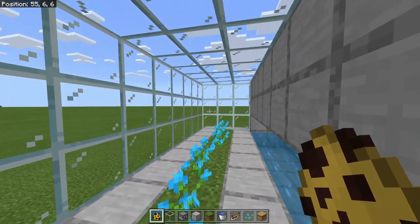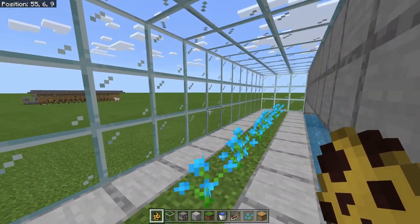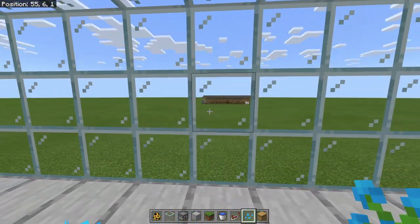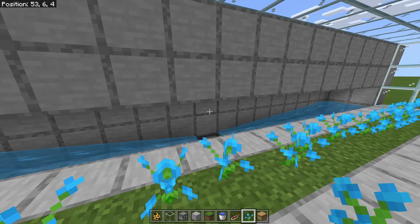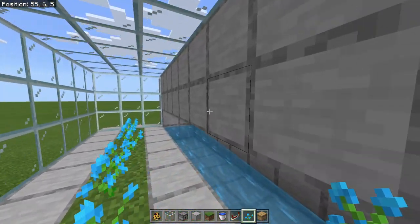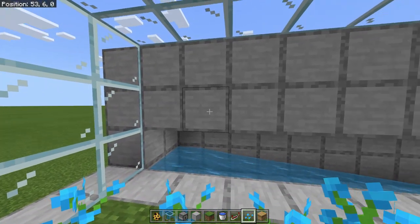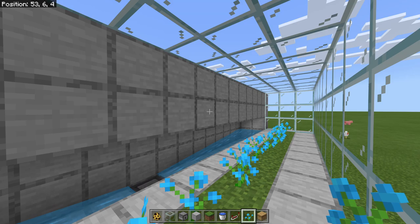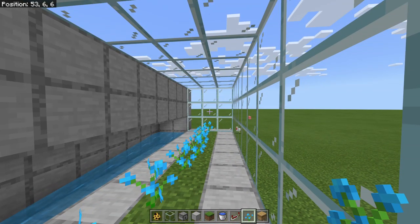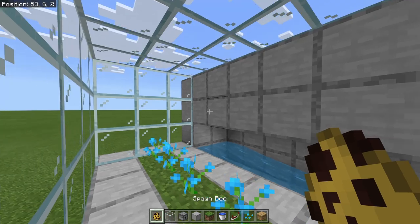There are a few ways to get bees in here. Bees can be leashed, or you can hold a flower in your hand and they will follow you just like other animals. If you find a naturally occurring beehive or bee nest with at least two or three bees in it, use a silk touch pickaxe or axe — that will give you the bees inside the hive, which is the easiest way to transport them. You can also breed bees with flowers once you have at least a couple inside.